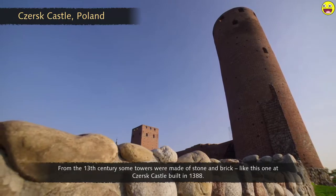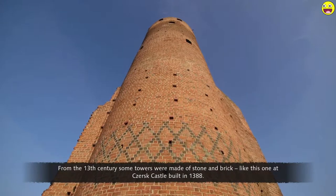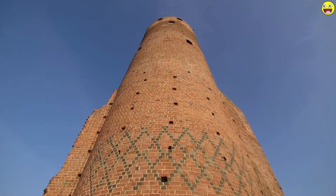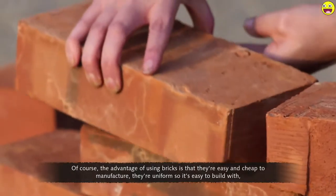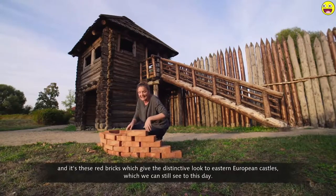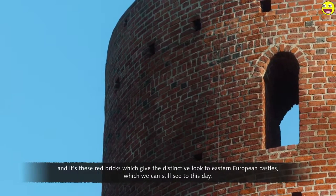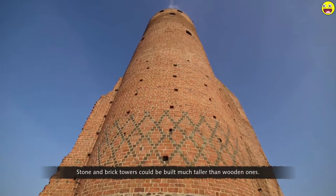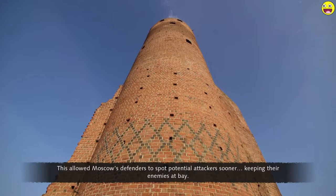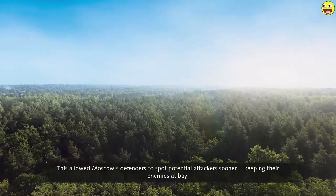From the 13th century, some towers were made of stone and brick, like the one at Church Castle, built in 1388. When stone wasn't available locally, red brick was the material of choice. The advantage of bricks is that they're easy and cheap to manufacture, uniform and easy to build with — and it's these red bricks which give the distinctive look to Eastern European castles we can still see today. Stone and brick towers could be built much taller than wooden ones, allowing Moscow's defenders to spot potential attackers sooner and keep their enemies at bay.